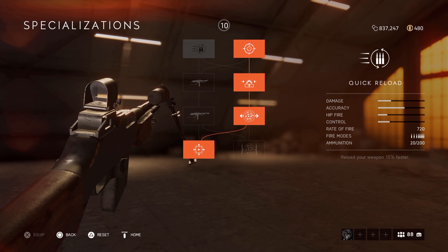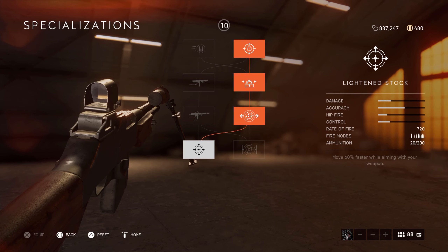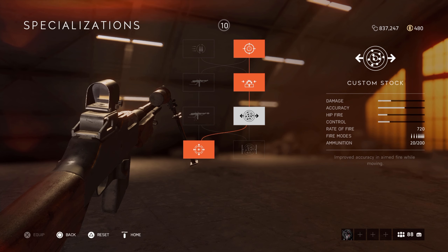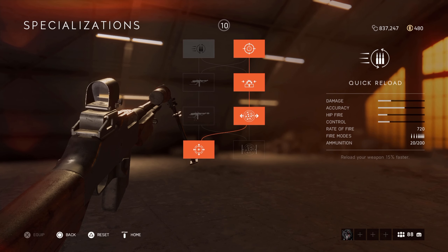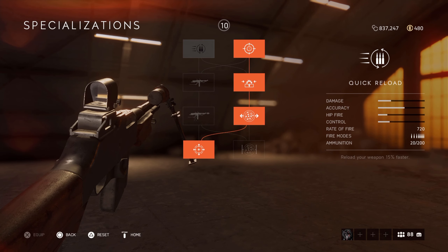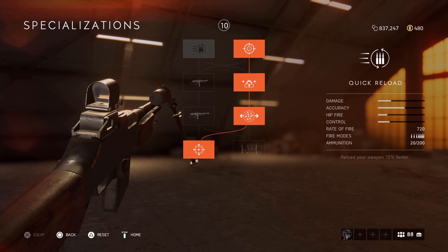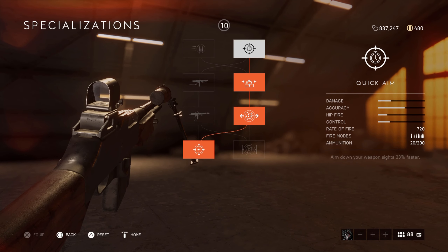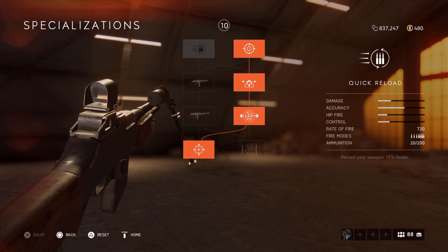In terms of specializations, in the video I have quick aim on because I was playing a competitive scrim, but for public matches I would recommend quick reload, ported barrel, custom stock, and light and stock. I reckon that's probably the best spec tree. If you don't prefer light and stock, then barrel bedding is the way to go, but I'd 100% recommend light and stock — it's probably the best perk in the game, especially combined with custom stock.